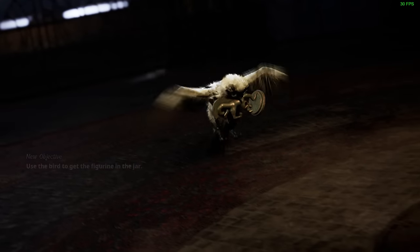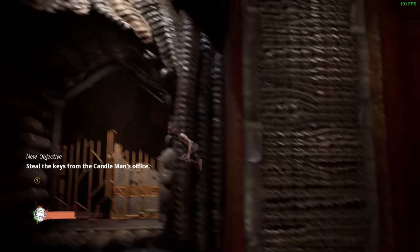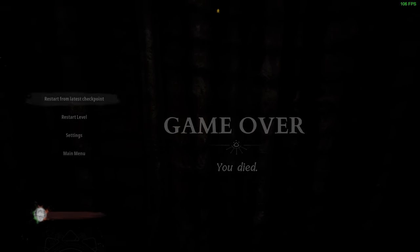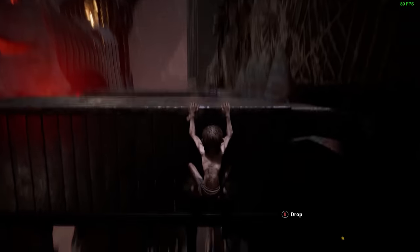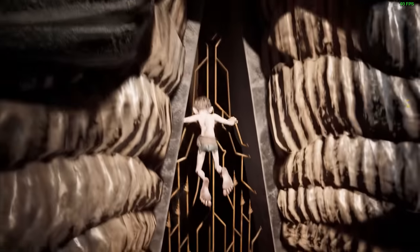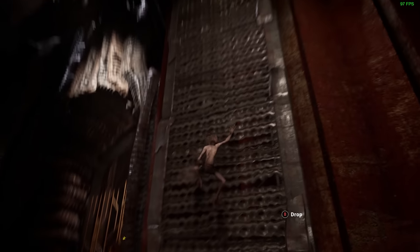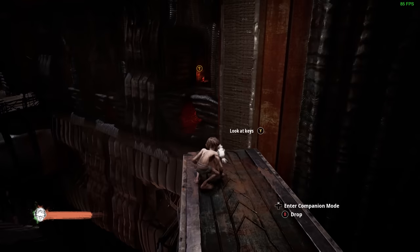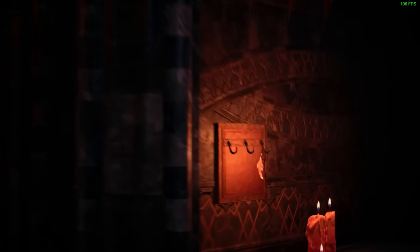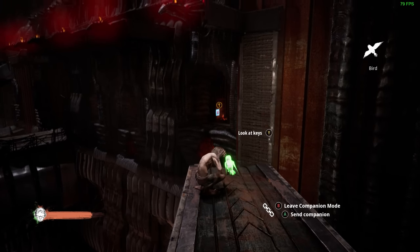Gollum eats birds, he doesn't father them. It's also really poorly implemented from a gameplay perspective. At one point I was hopelessly stuck, running around for a good 15 minutes trying to find my way into a room. It turns out the game wanted me to use my bird companion to steal the keys hanging on the wall. But the only way I would have known to do that was to notice a prompt appearing at the bottom right corner of the screen when I stood in a very specific location. Ridiculous.